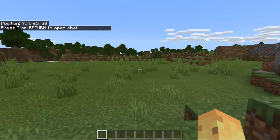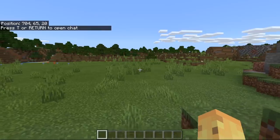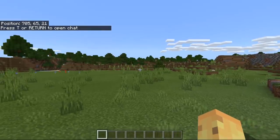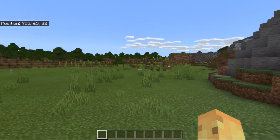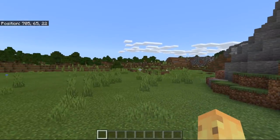You'll spawn on this extreme hills biome right over here, with just in front of you being a plains biome. This is a pretty great spawn for a couple of reasons: one is because plains biomes are flat and great to build on, and two is because you might notice that you spawn literally facing your first beehive.